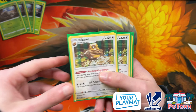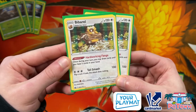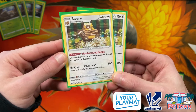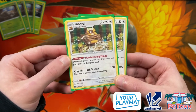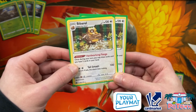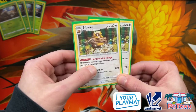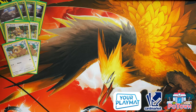Moving forward, we're running a 2-2 line of the new Bibarel. We have Bidoof at 70 HP and Bibarel with Hardworking Fangs — once during your turn, you may draw cards until you have five in hand. It reminds us of Octillery's Abyssal Hand and I think in this deck it's pretty good. We're not running any two-prize Pokemon, which forces the opponent to take six KOs. Bibarel has a two retreat cost and you can get out of the active with Scoop Up Net or Bird Keeper. Ultra Ball can search it out, and we can get Bidoofs back with Rescue Carrier if knocked out early.